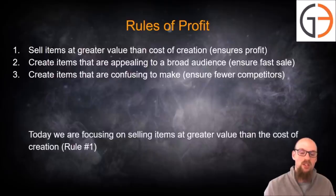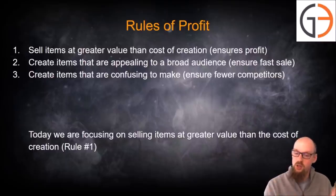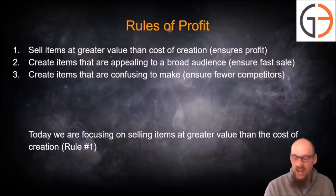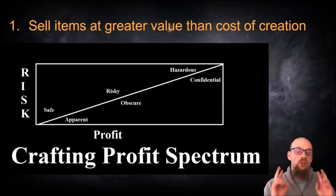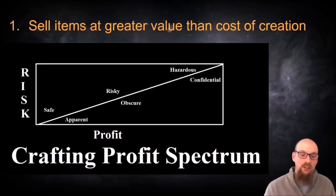For today we're going to be focusing on selling items at greater value than the cost of creation — rule number one. If this seems basic, it's because it is. If you sell something at a price point higher than what it costs you to make it, you're making profit; switch those around and you're losing currency. There are two big factors that come into play as you are crafting items in Path of Exile which will dictate the profit as well as the cost: risk and knowledge of the profit margin for the particular item you are crafting.